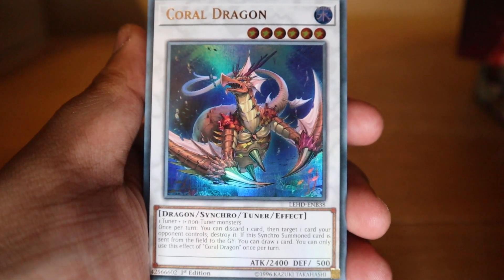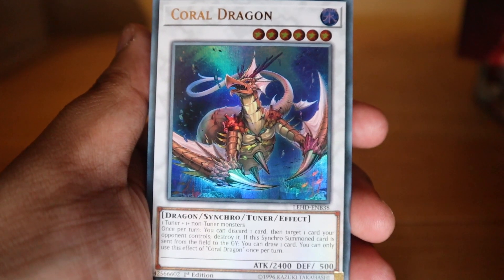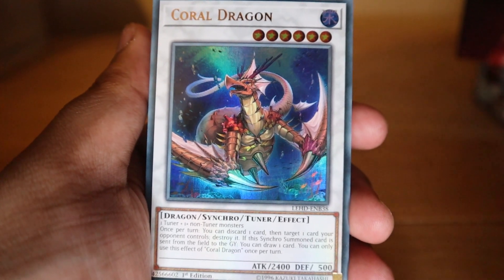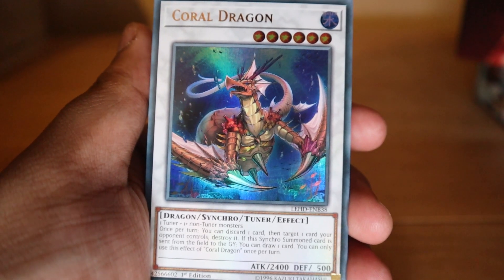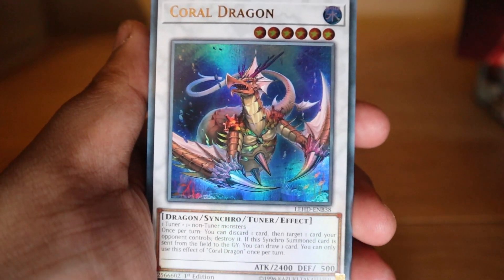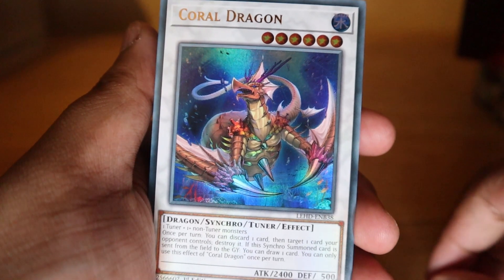We're gonna be unboxing the Legendary Hero Deck. I had an issue with my camera during the original unboxing, so the footage was basically unusable, and we're going to reshoot the video. I've already kind of unpackaged it — you get three decks in this set. I got this from Unicorn Cards, who had the cheapest price I could find at 26 pounds.